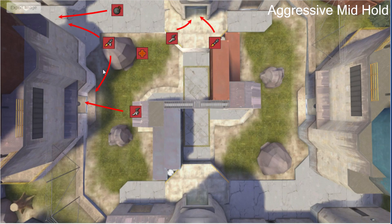That's a pretty simple, straightforward hold. The area you want to hold is really close and next to each other, so you shouldn't have a big problem holding this. Even if someone is dead, you can just hold it the same way.